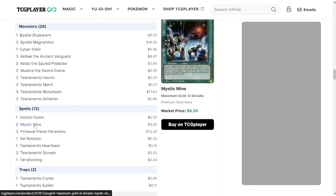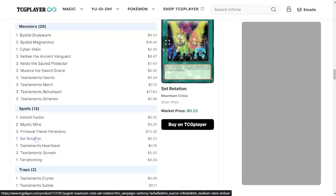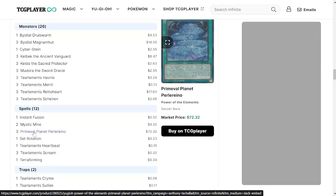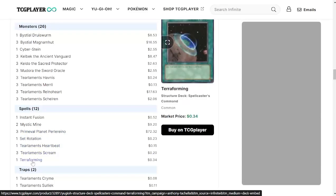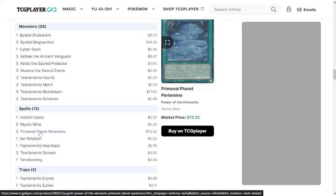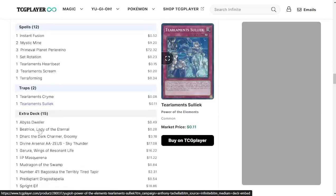One Instant Fusion, two Mystic Mines — this man's a degenerate, nice, I can call him that because I like Mystic Mine too. Three copies of the Field Spell, one Set Rotation — interesting use of a card. It basically lets you set one Field Card to your opponent's field and one to yours, so you can give them Mystic Mine and give yourself the Field Spell. One Tearlaments Heartbeat, three Tearlaments Scream, and one Terraforming to search either Field Spell. For traps: one Cryme and one Kelialic.